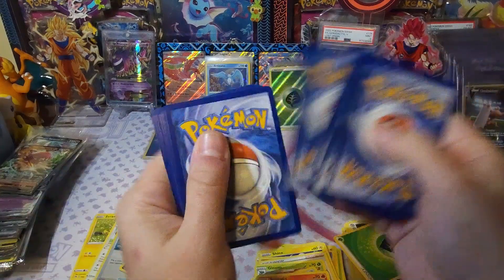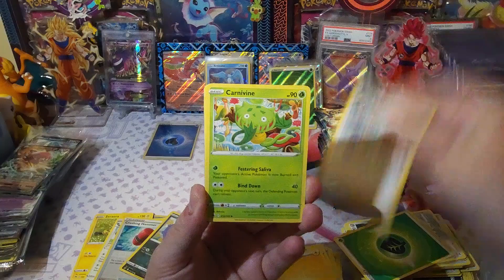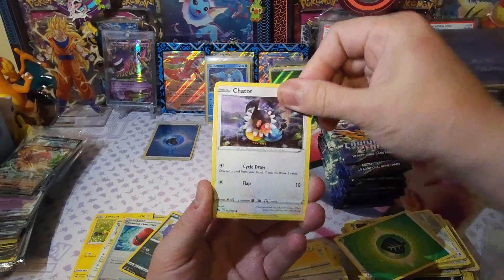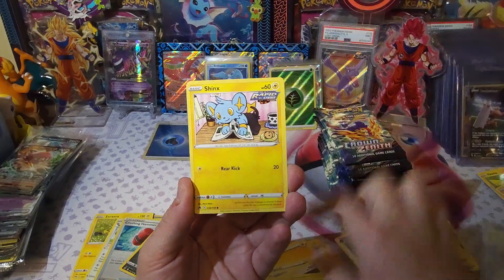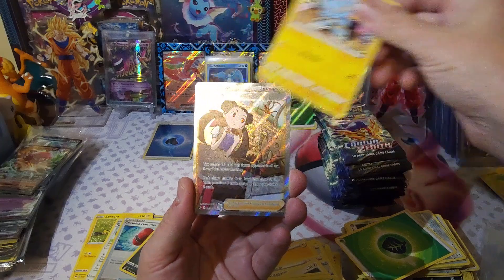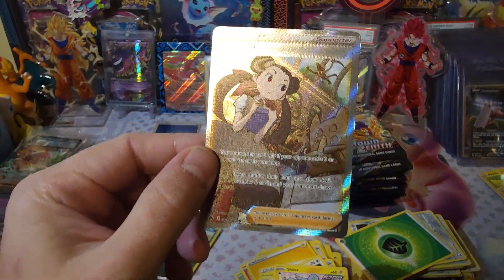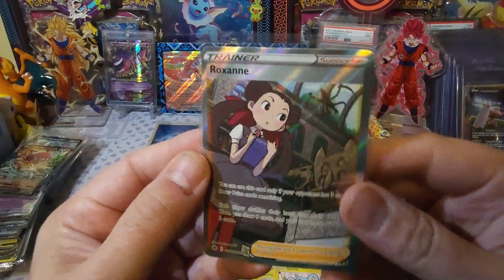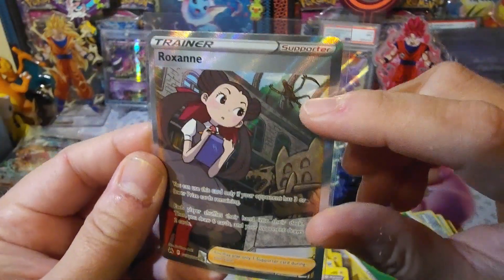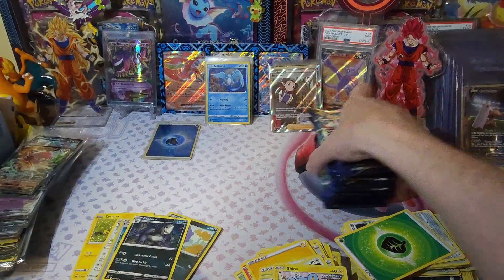Thought I seen something — oh yeah, there's something back there. Let's go! It looks good — if it shines, that's good. Cricutot, Shinks, Roxanne — let's go! We did get our second full art and it's a beautifully centered Roxanne. I'm not sure if I have that, so that might be a pretty good pull. Notice you got the Aerodactyl too.